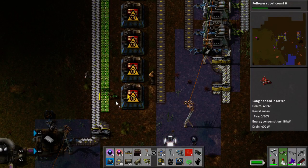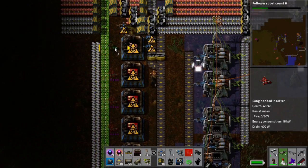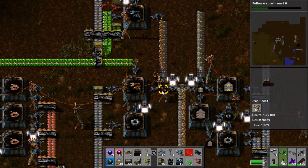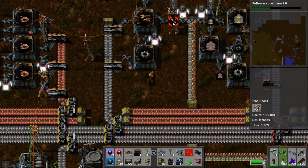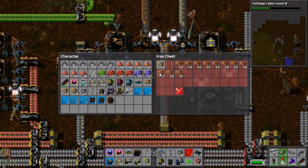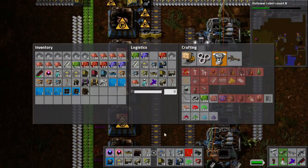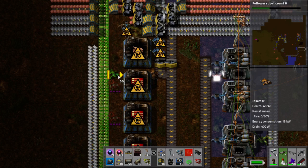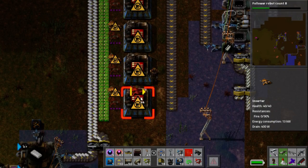Now what I'm gonna do is just throw down long-hand inserters to get the plastic. I noticed that I was over-producing these pretty badly so I'll grab some of them. Stop making inserters! Now what I'm gonna do here is just throw down one of each — that might be quick enough to keep up, we'll see.